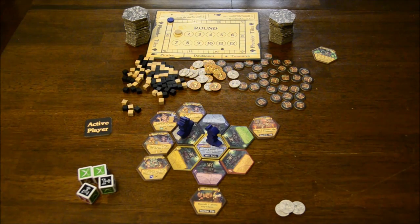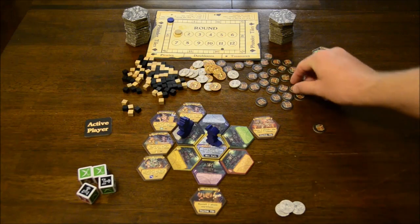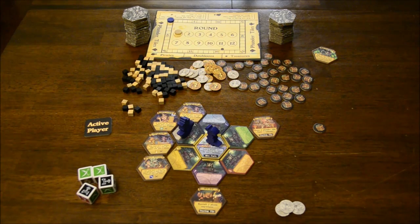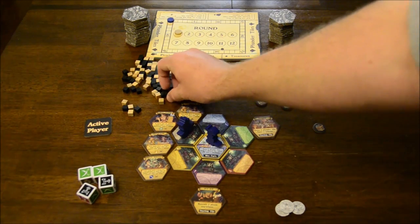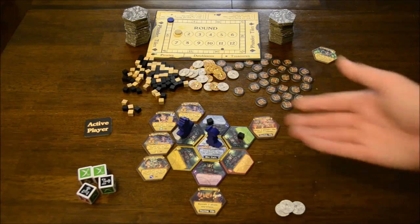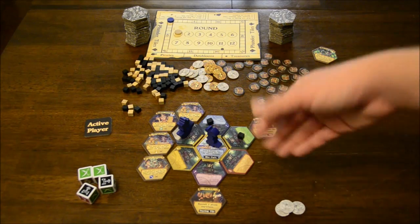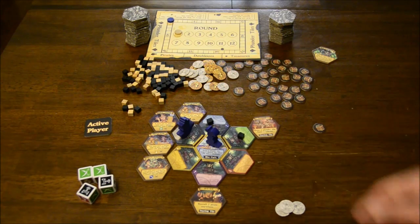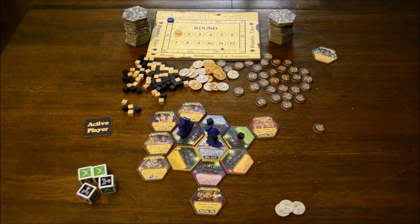You're going to do that 12 times and whoever has the most infamy at that point is the winner. Running through all the things that count for points: for treasures, if you have one of a particular type you get one point, two gives you three, three gives you six, four gives you ten. You get a victory point for every three doubloons held until the end. Every dread pirate on the board gets you one point. Every port tile with at least one pirate earns an infamy, and a port loaded up with four pirates gets you another infamy. You also gain infamy from special tiles like the pirate base.